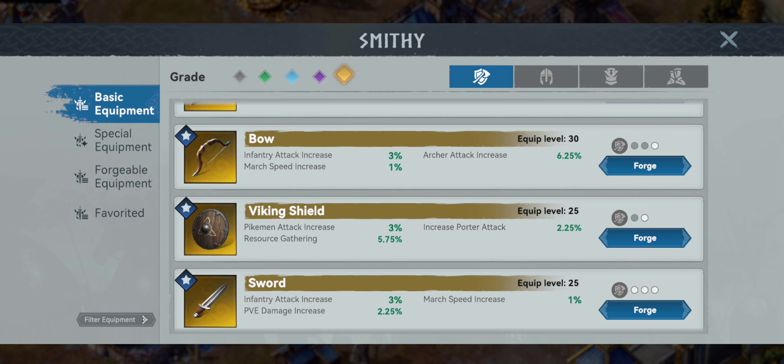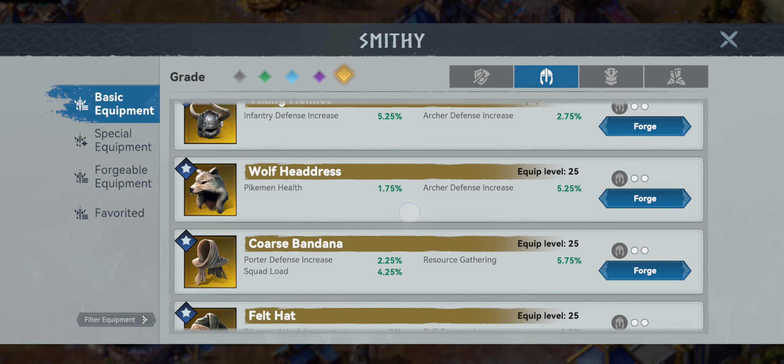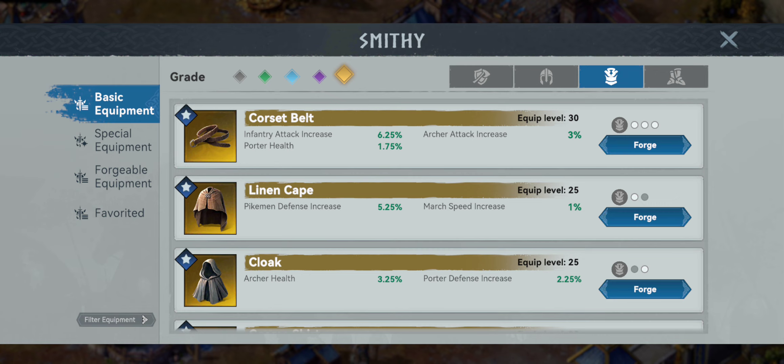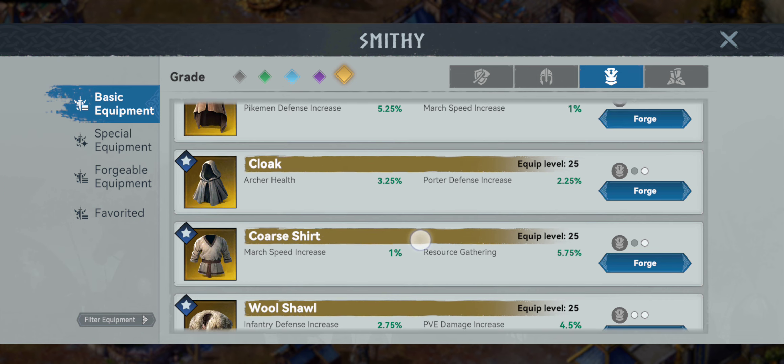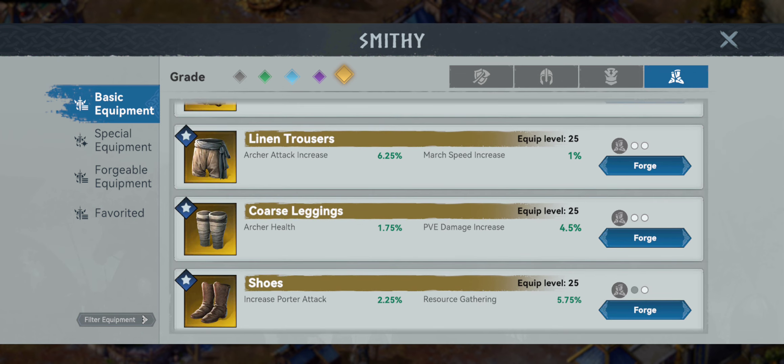Going into gathering speed, this is strictly basic equipment. Starting with the Viking Shield — 5.75% resource gathering, pikeman attack and porter attack nominal. Next is the Coarse Bandana — also 5.75% resource gathering but also 4.25% squad load and porter defense. The resource gathering buffs are pairing with porter stats, which is another clue that porters are there exclusively for gathering quickly and carrying a lot. The chest piece is the Coarse Shirt — march speed and resource gathering, same level of buff, and it blows that 2% from the Abundance Hat out of the water.